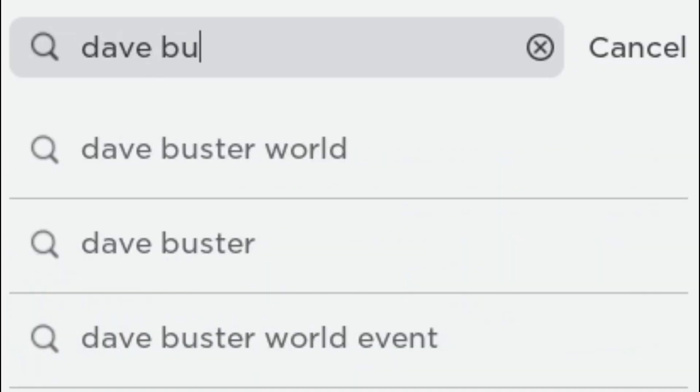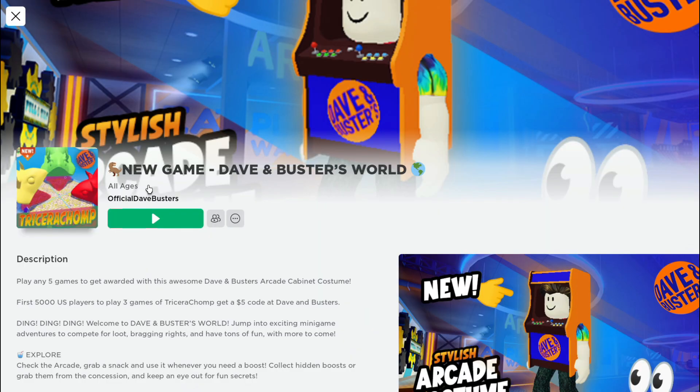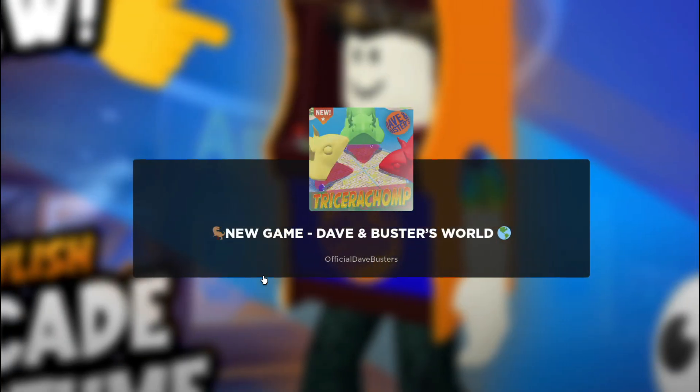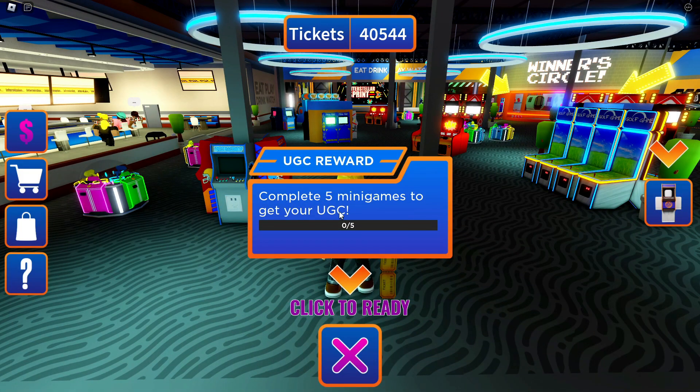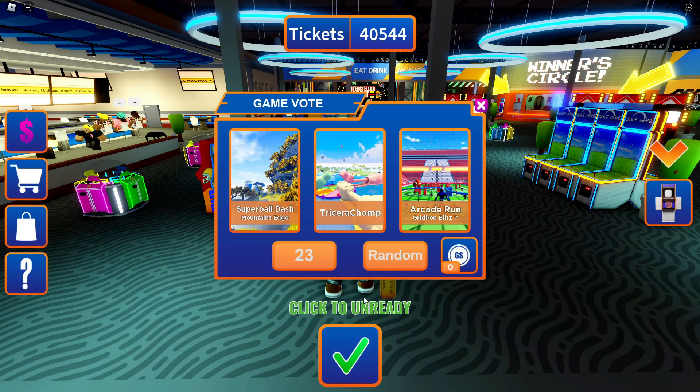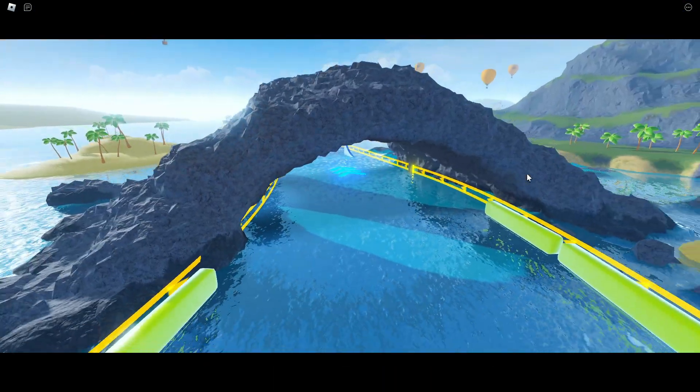Now we are entering Dave & Buster's World. When you enter the game, to get the free item you need to complete 5 minigames. You can play any minigame you want. When you complete 5 minigames, you will get the free item. Now let's go!